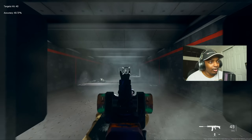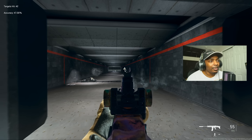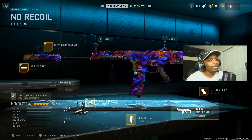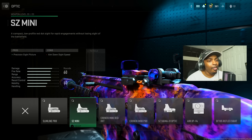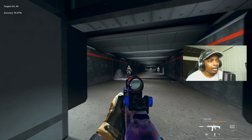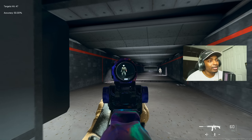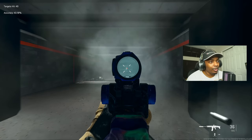I'm also going to show you the optic version since some people want to see how it fares. Either take off High Velocity or FSS Combat Grip — for this we'll take off Combat Grip — and put on the Aim Out V4, max it out. It's up to you whether you like it or not. If you need a sight, this will work well; if you're fine with iron sights, iron sights will work perfect.